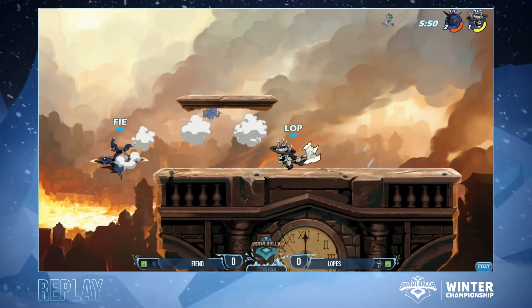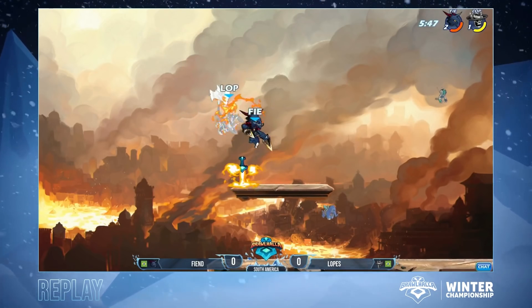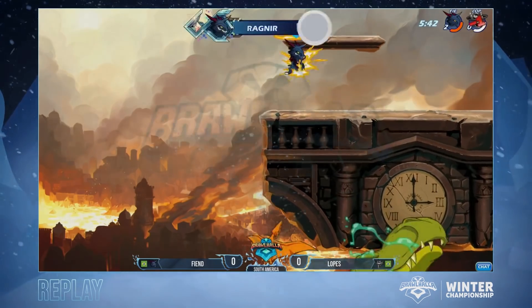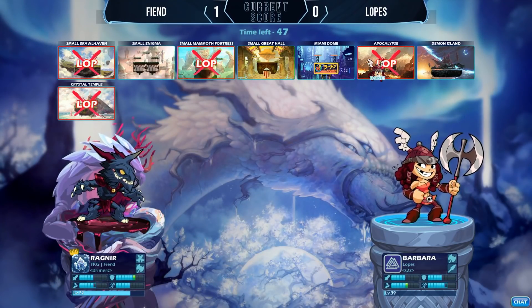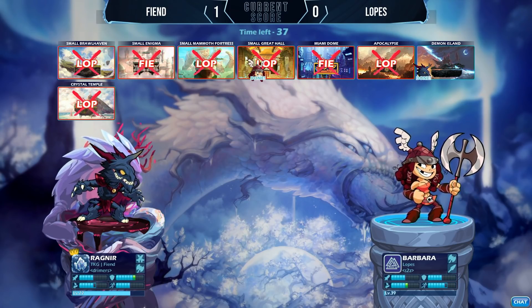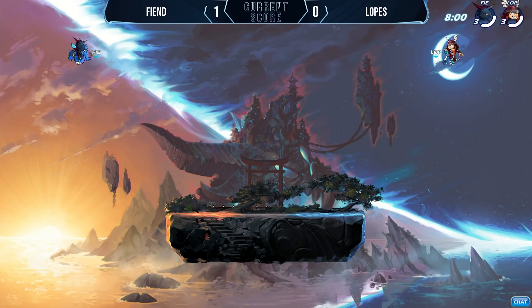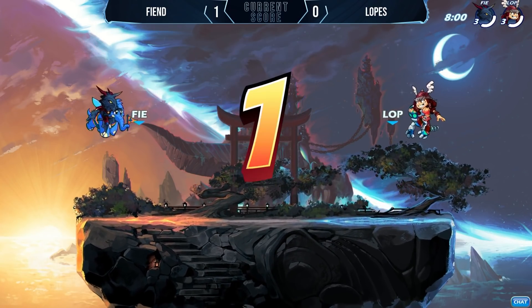Now he's opting for the Barbara pick. Seen a lot of Brent today. A little bit slow on the stage banning, figuring out exactly what he wants to leave open. Demon Island, Miami Dome, and Small Enigma. We have two Axe players here, so we could see ourselves going to Small Enigma - one of the tri-platform maps. But we're going to a zero soft platform map, Demon Island. It seems like Fiend kind of likes Demon Island, so if you're going to leave that on the field with some tri-platform maps, Fiend will likely lean into Demon Island. And that's what we're seeing here as we get into game number two.